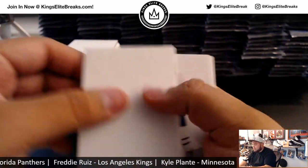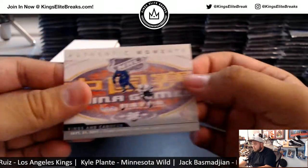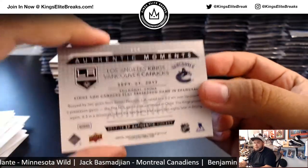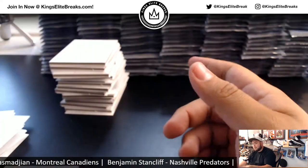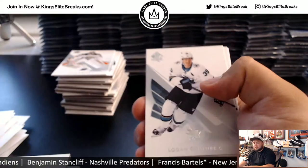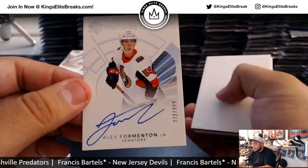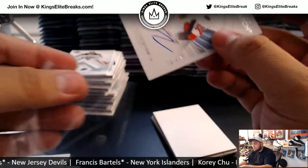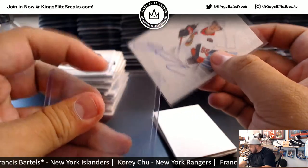Stars Authentic Moments, and Kings and Canucks Authentic Moments. I think at the end of the break I'll just do a randomizer — left or right — and give those to the Kings or the Canucks, or if there's an even amount maybe split them per team. Alright, there's our first Future Watch autograph to $9.99 — Alex Formington for the Sens. Senators going to Raylo.